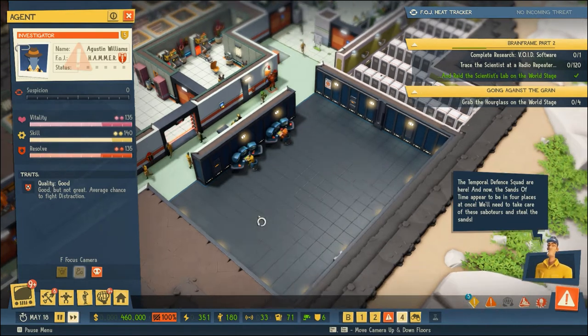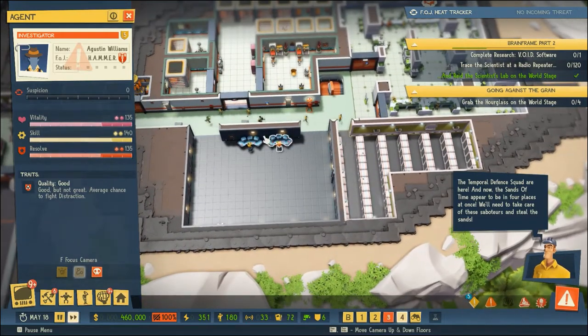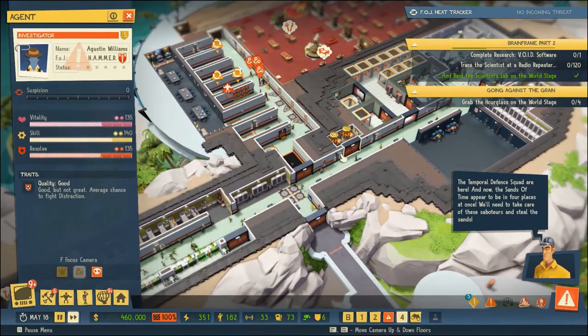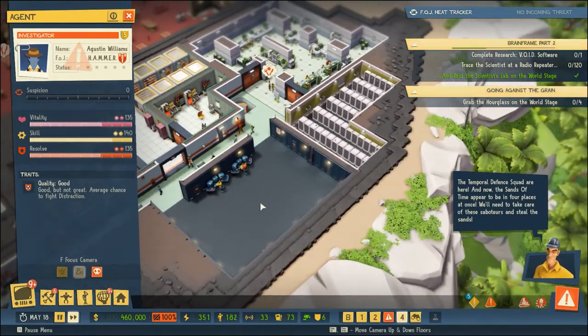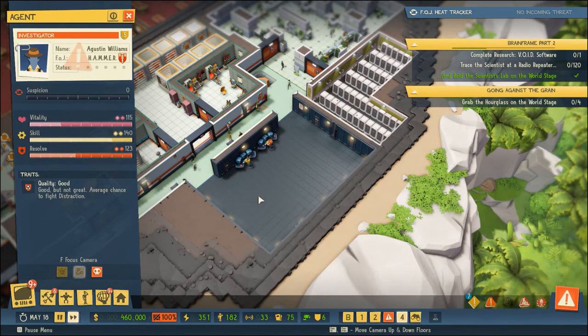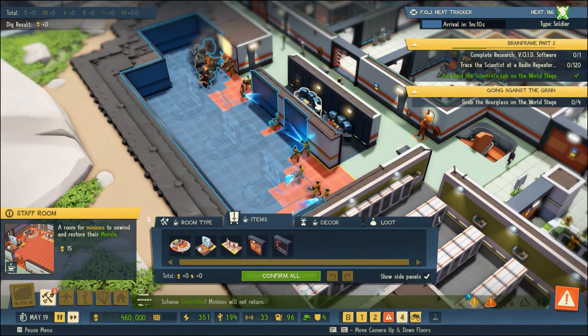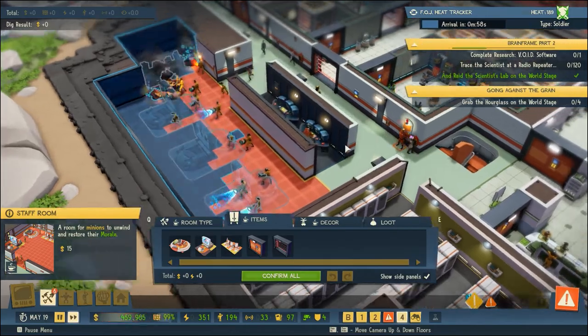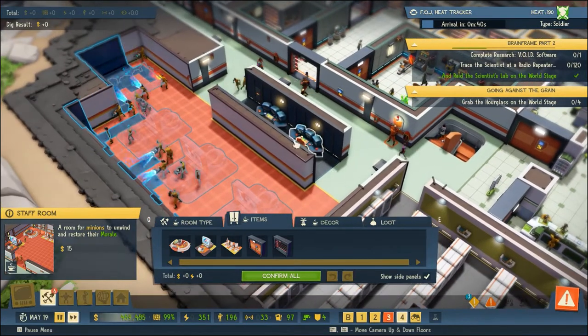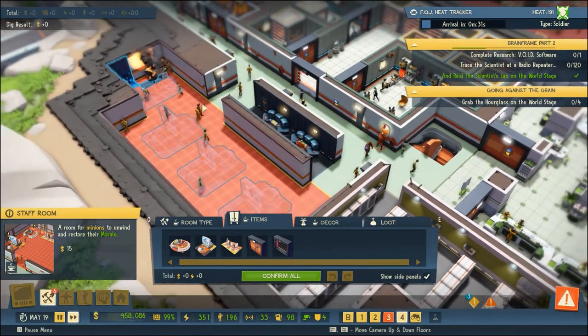I think we're going to continue doing some construction in the base. I moved all of our security desks over to our traps area - it just seemed to make sense. We don't have a lot of cameras, looks like three cameras and we can support six, so we're not really using these desks. I think we can actually convert this area into something else - we should probably give our agents a little bit more room for entertainment.